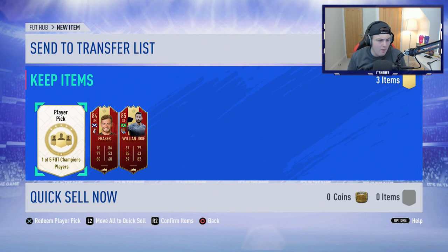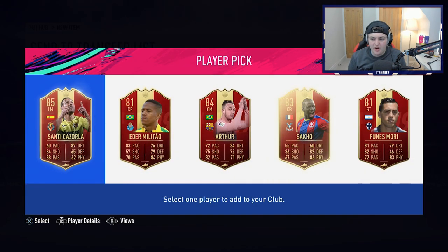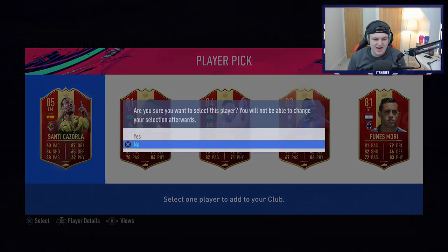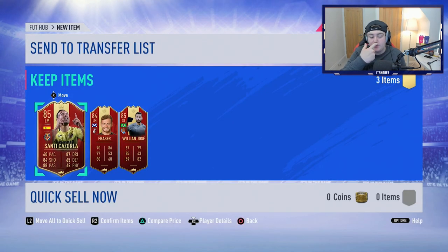And then we have one more red player pick. What is this going to have in store for us? There you go — I'm so glad I took Fraser because Santi Cazorla was in the final player pick. So some high-rated cards for SBCs from the player picks.